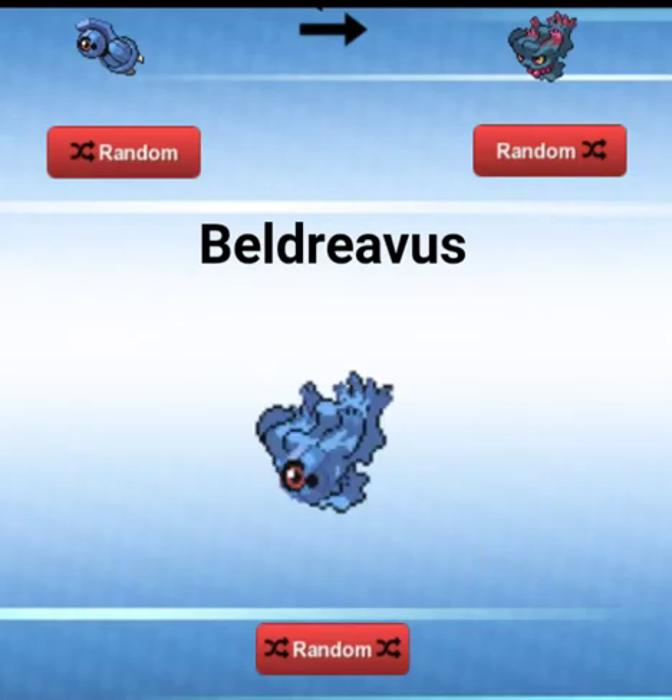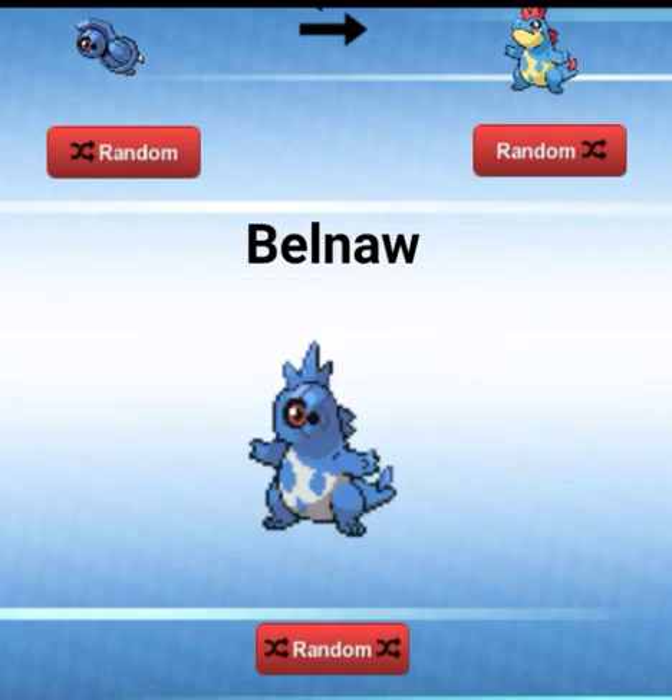Let's see what else we can get. A Bell-Drevis — it looks like just a Beldum eyeball with a bunch of hair. It's like the Marge of Pokemon. A Bell-Naw — that actually is pretty cool. A Crocodile-Beldum — a Beldum Crocodile.